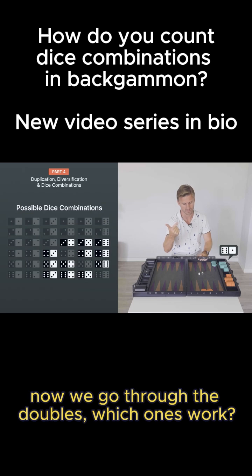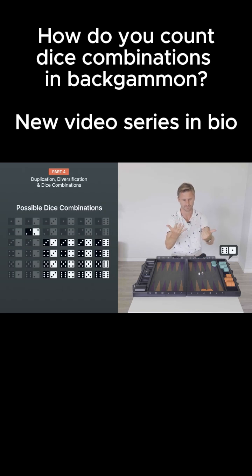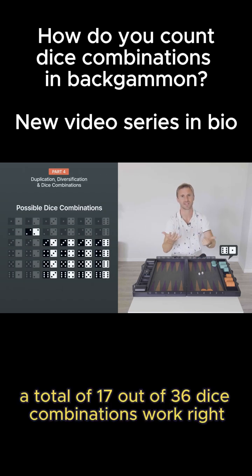Now we go through the doubles. Which ones work? All the doubles except for double one. So double two, double three, double four, double five, double six. A total of 17 out of 36 dice combinations work.